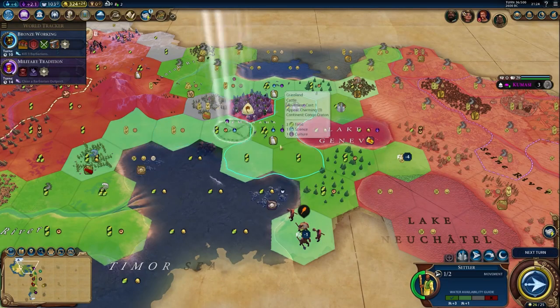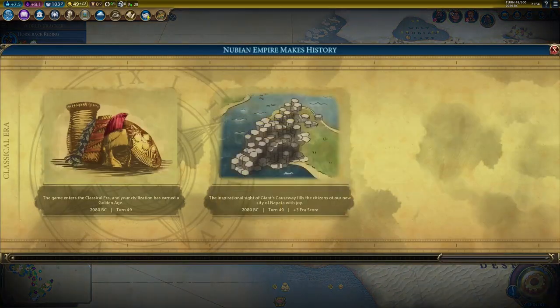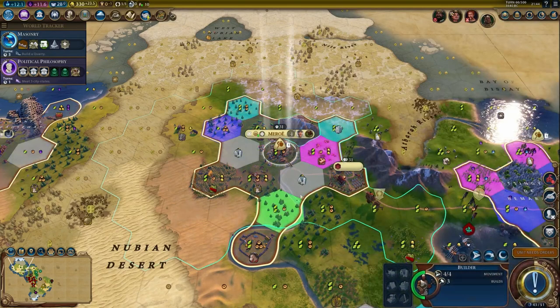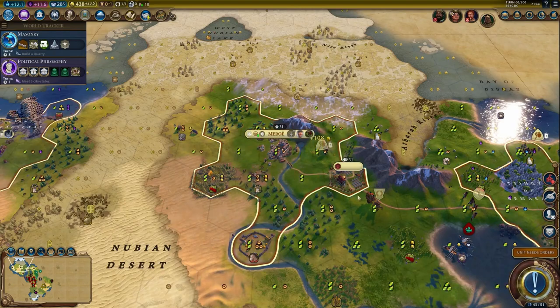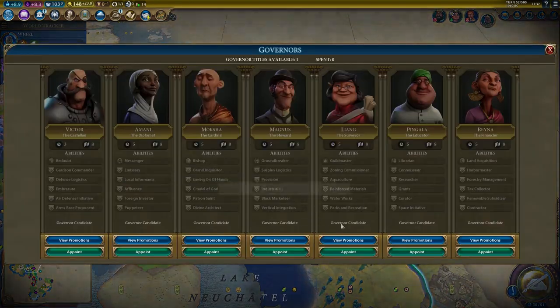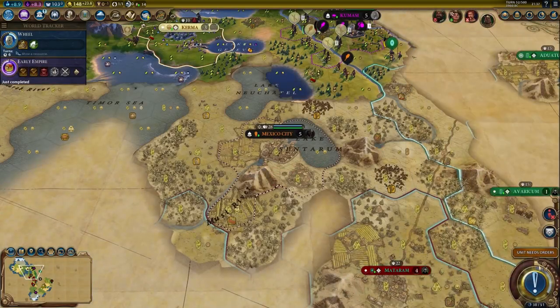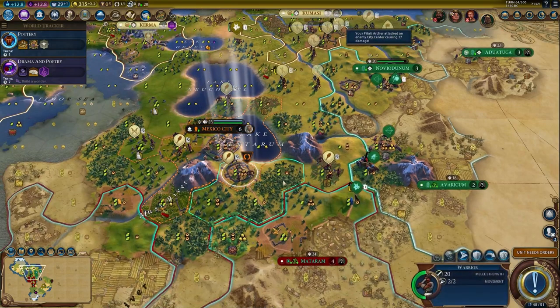Plan to settle two or three core cities, depending on neighbor proximity, to ensure steady production and development. The God of the Forge pantheon is nice to have to build units even faster, but it's not a game breaker. Hire Magnus as your first governor if there are chops available to speed up production of units or districts, then consider hiring Amani as your second governor to levy armies from neighboring city-states, provided you have city-states around.